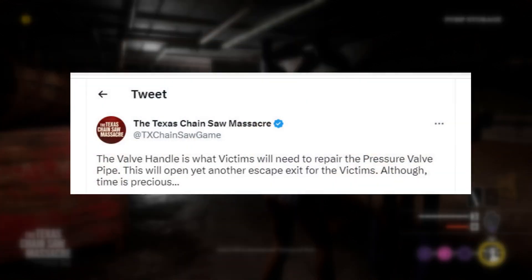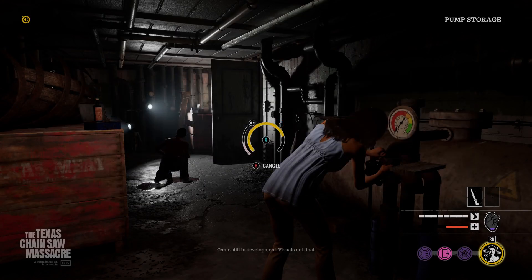Let's read what they had to say, then we will discuss. 'The valve handle is what victims will need to repair the pressure valve pipe. This will open yet another escape exit for the victims, although time is precious.' So what do you think they mean by 'time is precious'? Are they talking about if you don't hurry up and find the handle to repair this valve for the pipe, for the water pumps, that it'll fail and you can't go that route and you have to find a different way to escape?